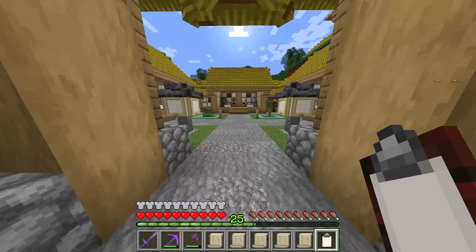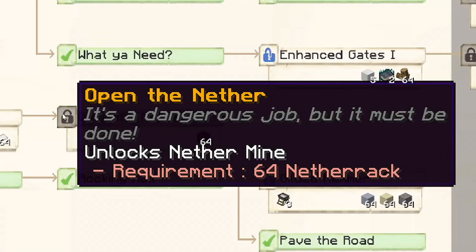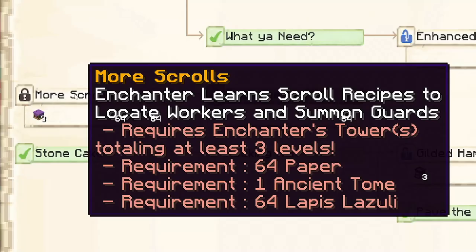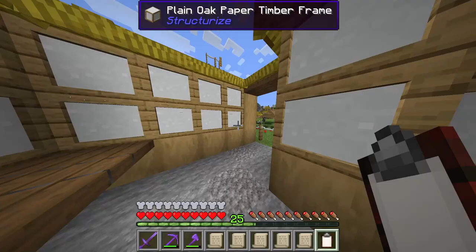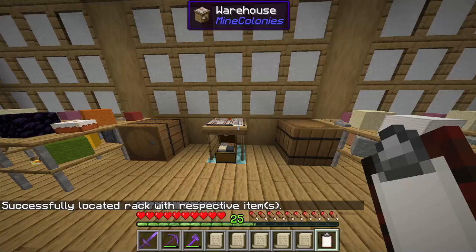Before we can unlock the Nether Miner, we will first need to research it. We can do that through the technology tab, scrolling down to the 'Open the Nether' research. But before we can even do that, we will need the 'More Scrolls' research, which requires our Enchanter's Tower to be at least tier 3. We will also need an Ancient Tome to unlock it, which we get from Raids.